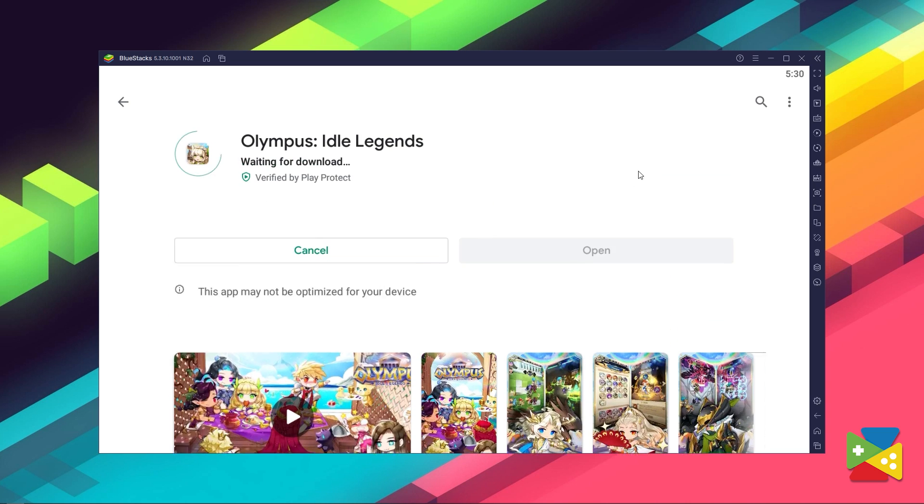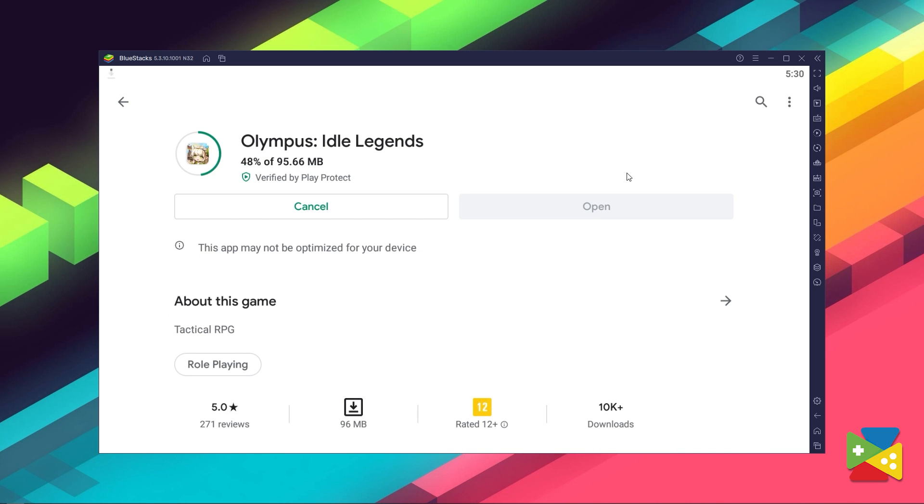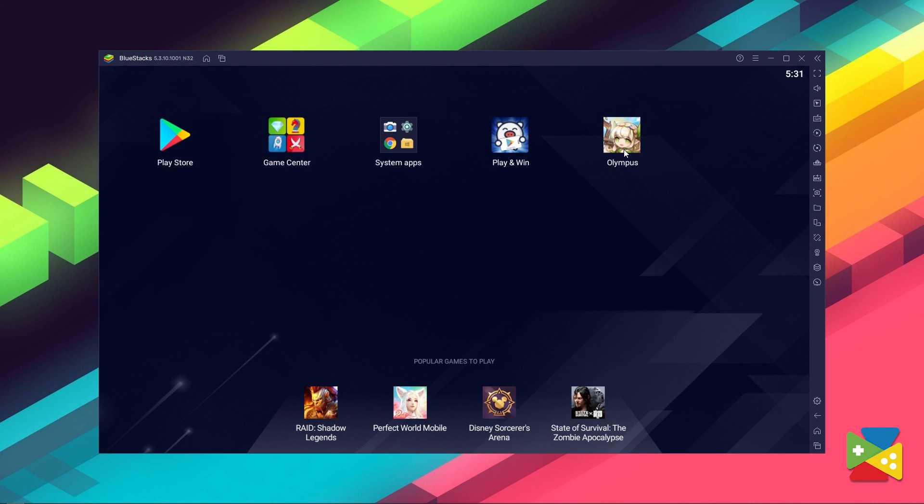Hit install just like you would on your regular phone. Once installation is finished, the icon will pop up on the home screen — just click on it and start playing.